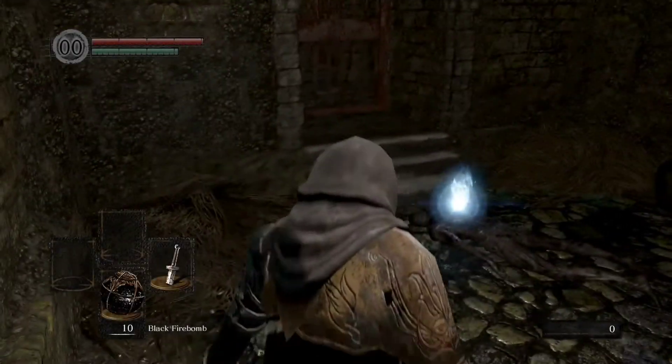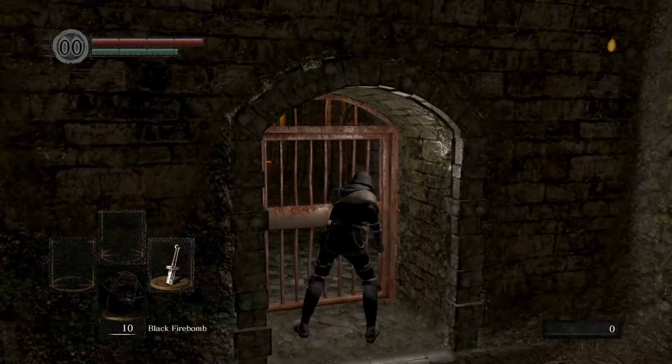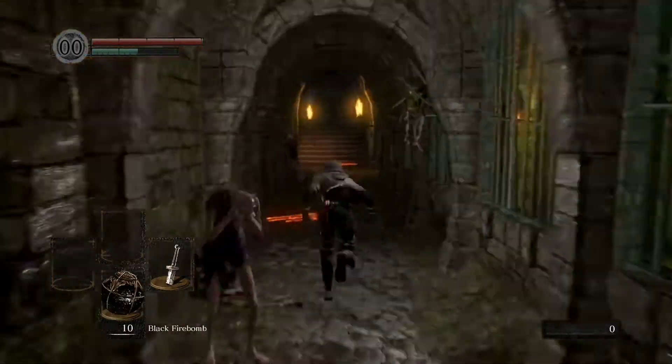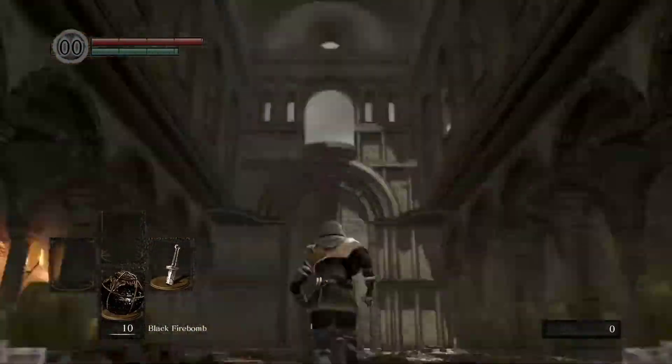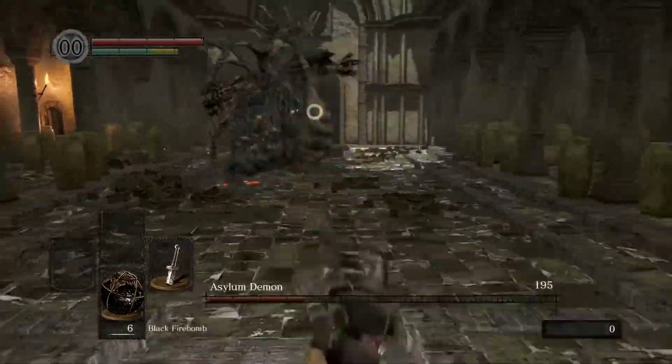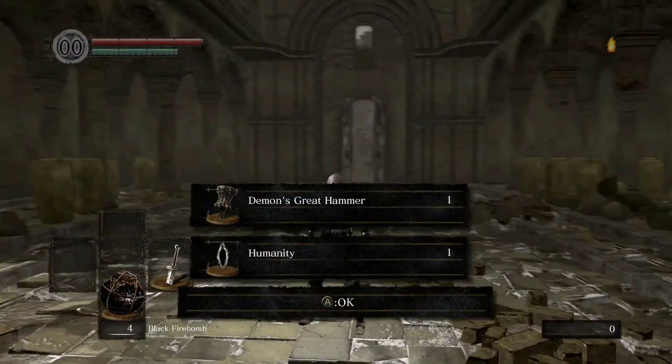Just play the game normally from there. Everything's normal — you just grab your key, go the normal route, speed to the boss, and just spam him with the black firebomb. When he dies, you'll get the Demon's Grey Hammer.